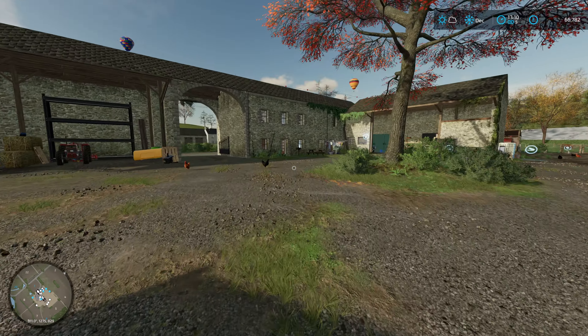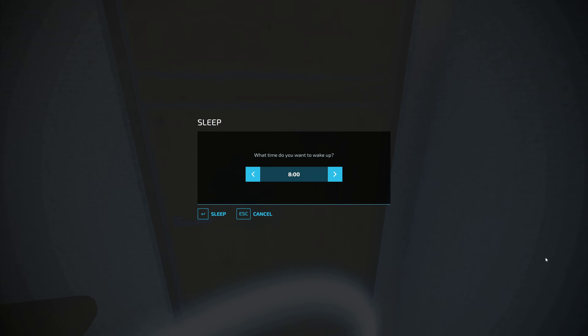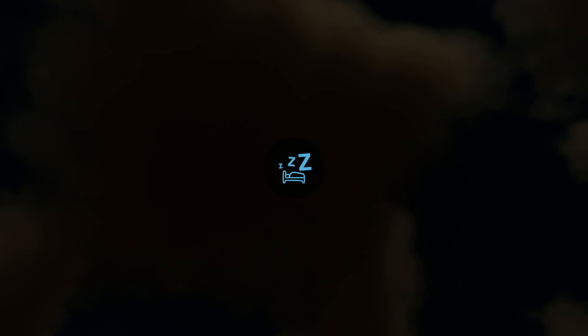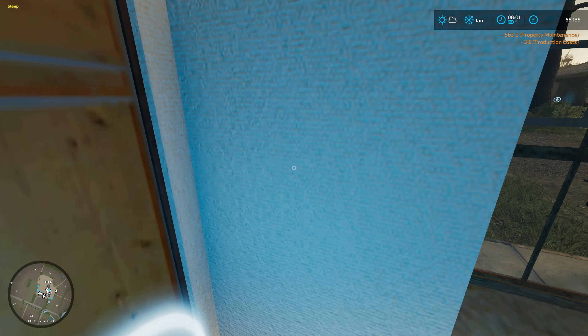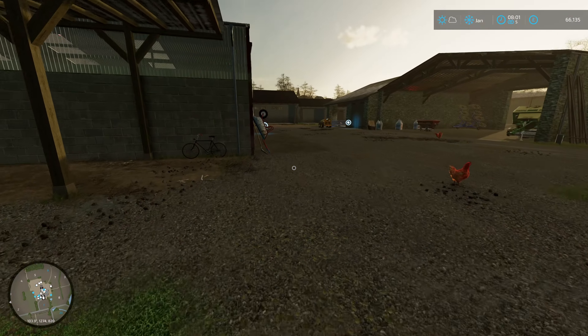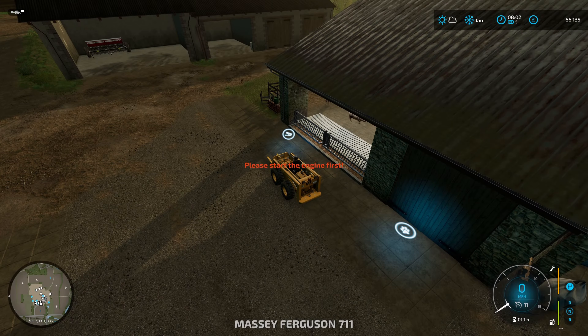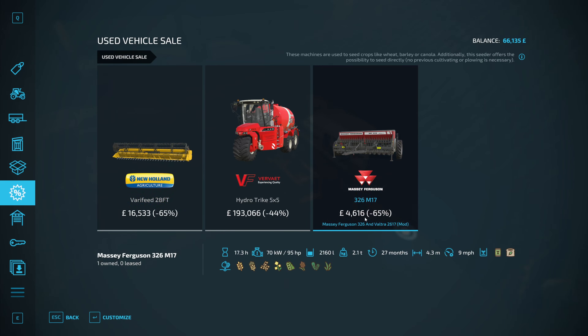Right, we've got to go into January now. The door is open so let's get into January and hopefully we can crack on with some more work — we should have some more products from the gardens. There we go. Property maintenance: £500 a month. I already know there's going to be products up here — what have we got in here? Oh wow, that's £4,000! How much is ours worth? Hang on a minute.